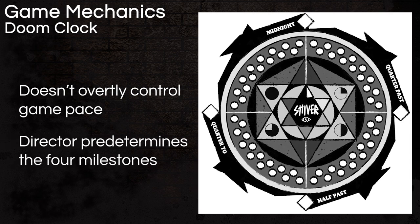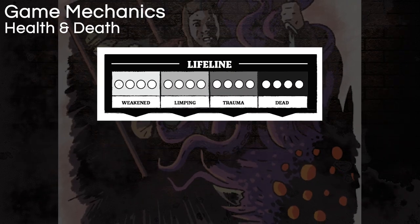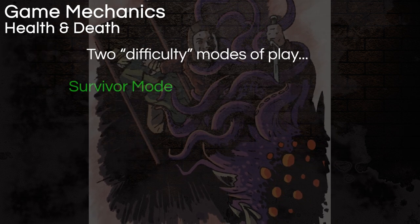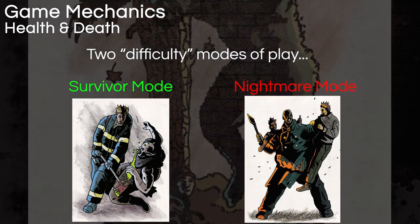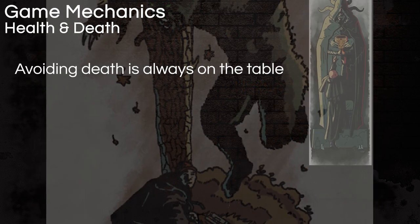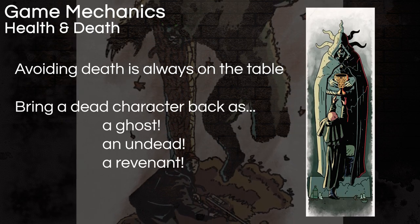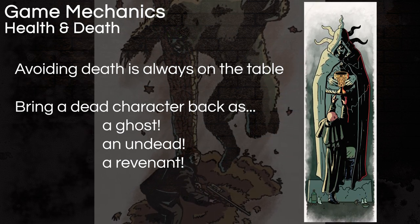Each character starts with 16 points of health, and for every four points lost they pick up a progressively worse health status that affects them mechanically. For dying, the game offers two modes: survivor mode, where recovering from death is pretty likely, and nightmare mode, where losing the 16th point of health means death, period. One thing the reviewer loved were the suggestions for how a dead PC can stay in play — you can spin up a new character, or if everyone at the table is cool with it, your character can come back as a ghost, undead, or even resurrected with dark magic or alien technology. There are no hard mechanics to support these options, which actually makes them even better.